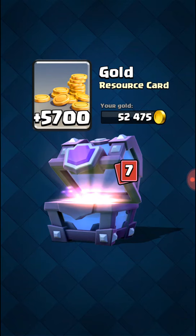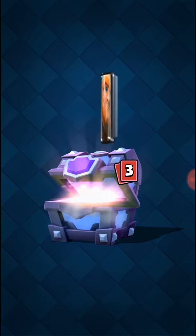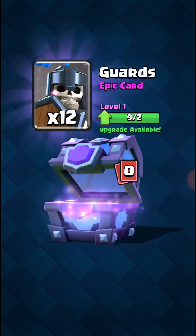Goat, fire spirits, 3 golem, knight, giant, prince. There is no legendary after the musketeers. And there is a guard, 12 guards. I don't need them.